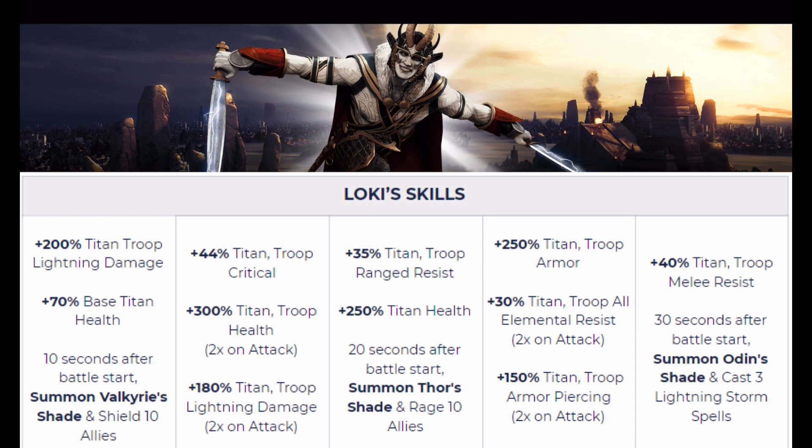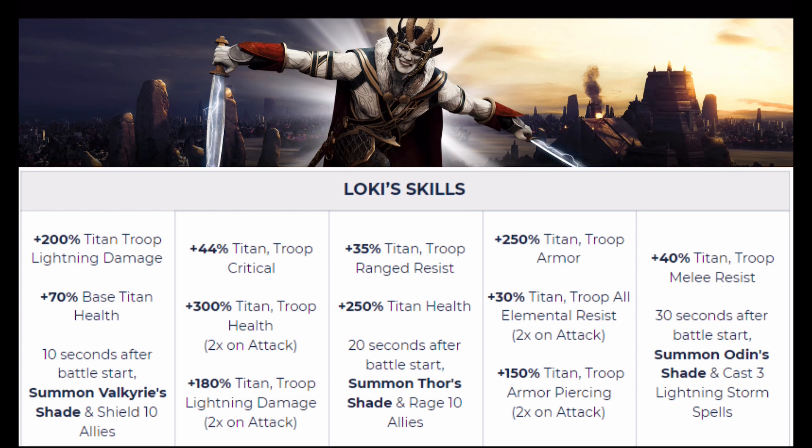The second skill is going to be 44% titan and troop critical, 300% titan and troop health two times on attack — so that's 600% — and 180% titan and troop lightning damage two times on attack, so we're already starting to get a lot of lightning damage. Third skill: 35% titan and troop ranged resist, 250% titan health, and 20 seconds after the battle starts he'll summon Thor's shade and rage ten allies. The next skill: 250% titan and troop armor, 30% titan and troop all-elemental resist two times on attack — should be 60%, but I've seen some videos and I think it's actually taking away 30%, so Loki might have some bugs. We also get 150% titan and troop armor piercing two times on attack, so 300% armor piercing, which is nowhere near enough, but we'll see if something else helps later.